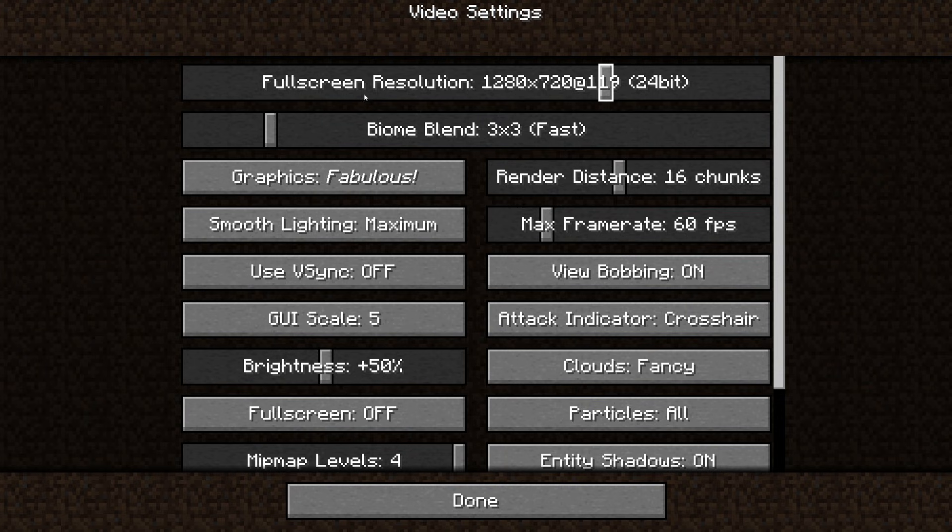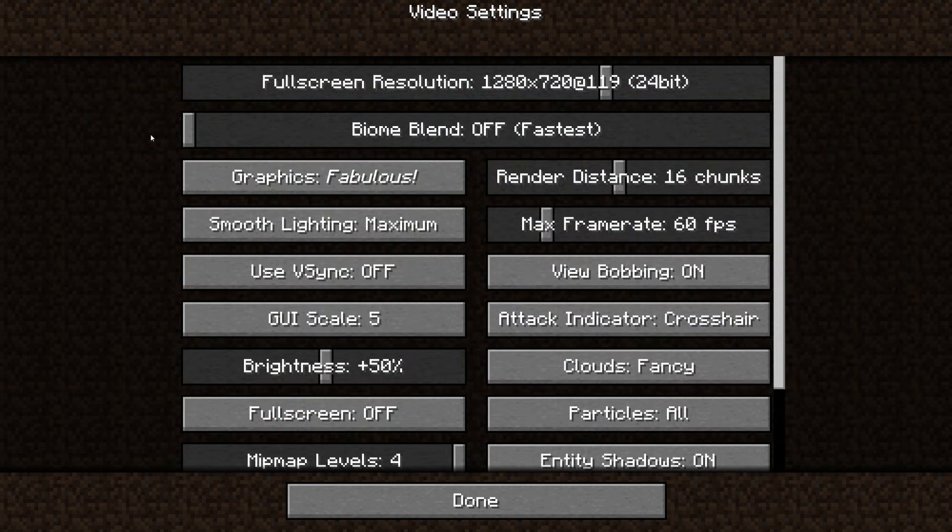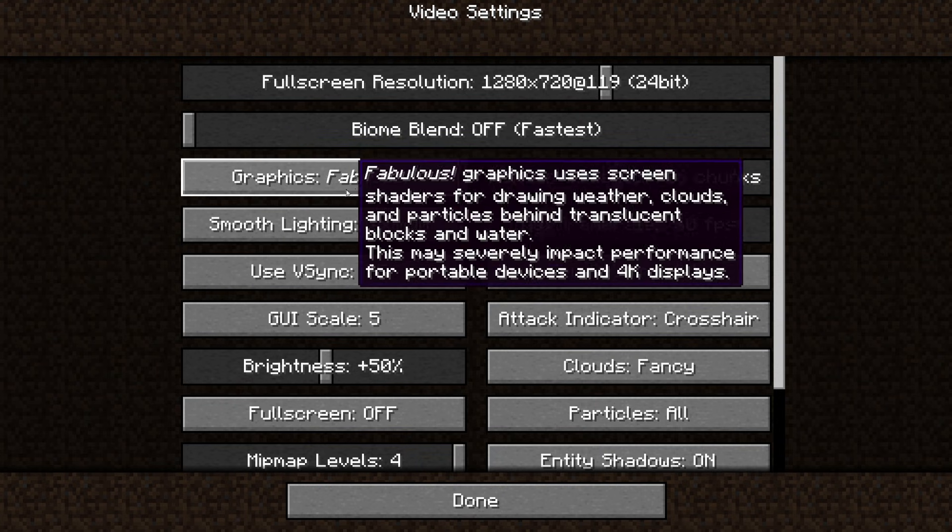Once you change the full screen resolution, you want to click full screen. I'm not going to do this because if I go into full screen mode, I can't record my screen. Moving down to biome blend — this is essentially, when there's different colors of grass in Minecraft, how they sort of blend into each other. If you go all the way down to off, which is the fastest, that will be the best performance. It does affect performance, not by a whole lot, but it definitely can help to turn it all the way off.